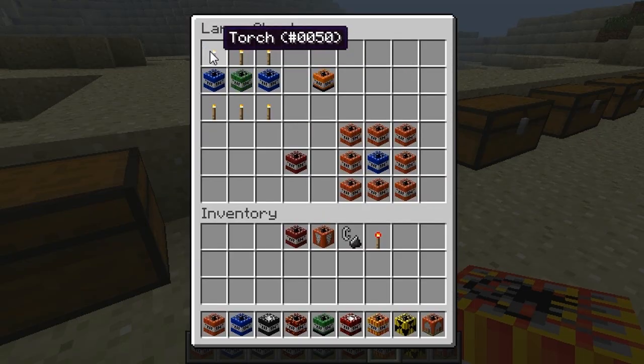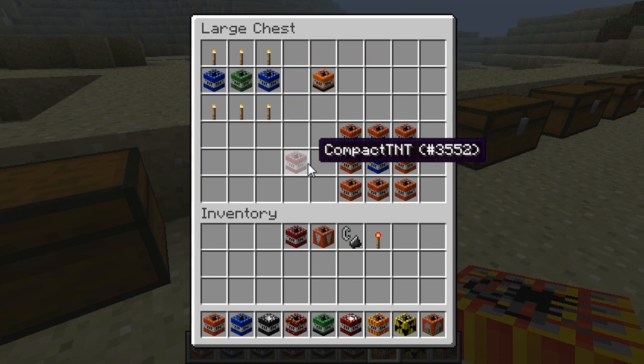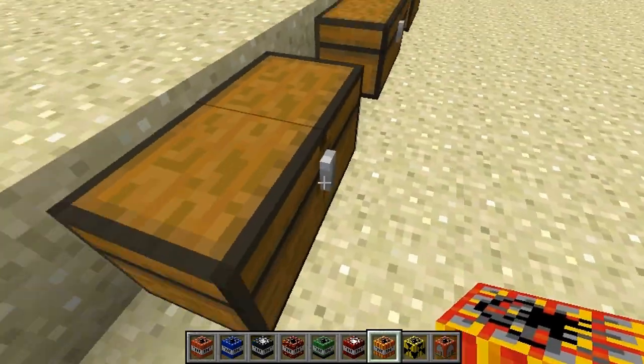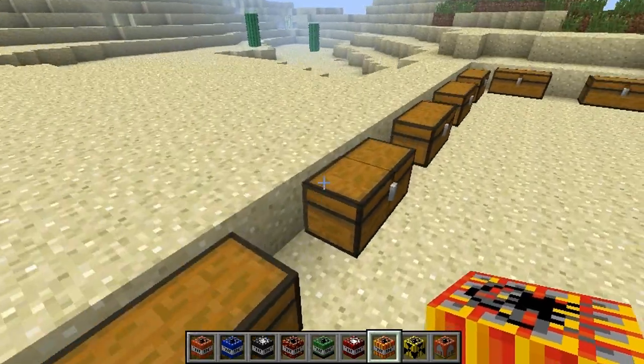You put torches up all 3 spots on top and on the bottom, TNTX5 on the left and right, and TNTX20 in the middle. For a Compact TNT, you put TNT all around and a TNTX5 in the middle. Compact TNT is supposed to — when you put it down and it explodes — a bunch of random other normal TNTs pop out too. It's pretty cool.